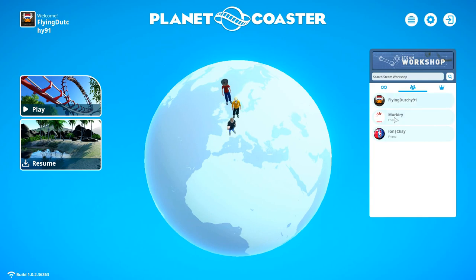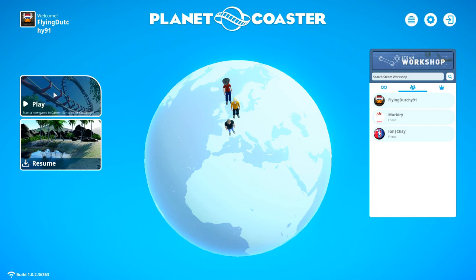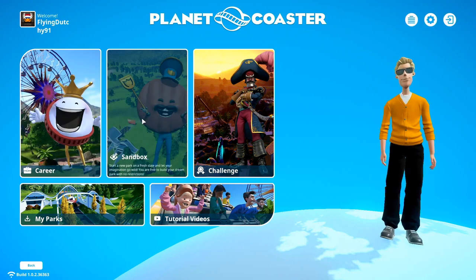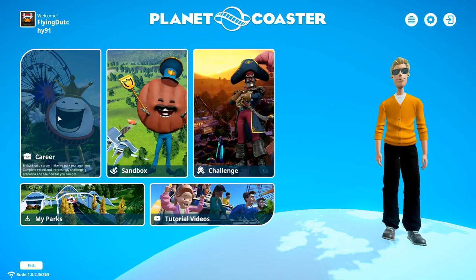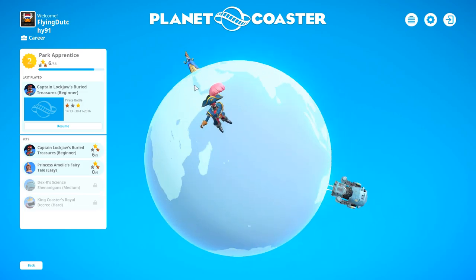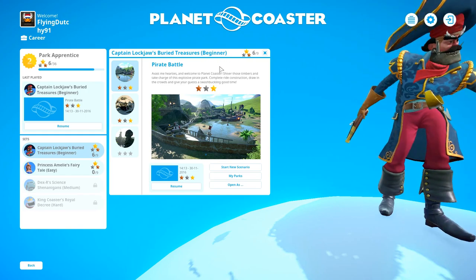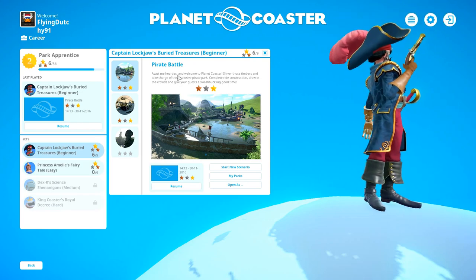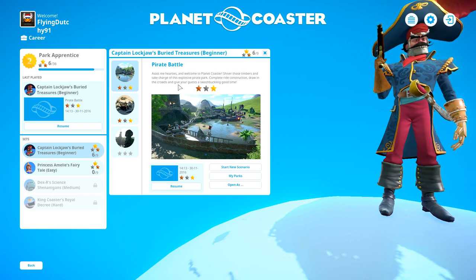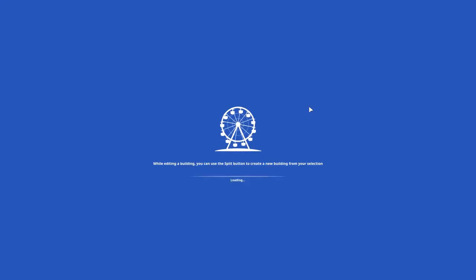These are my friends and you can see their workshop items. We are playing on the lowest quality because my computer cannot handle higher settings. We are starting the career — you can also go for sandbox where you have no money restrictions, or challenge which is even harder. We will start with career. I played a little bit of this game already — I did the first two parks — but we are going to replay them for the let's play series. We start with Captain Lockjaw's Buried Treasures, a beginner park, with the pirate battle. Avast me hearties and welcome to Planet Coaster!